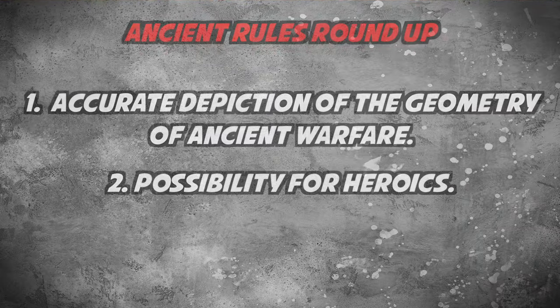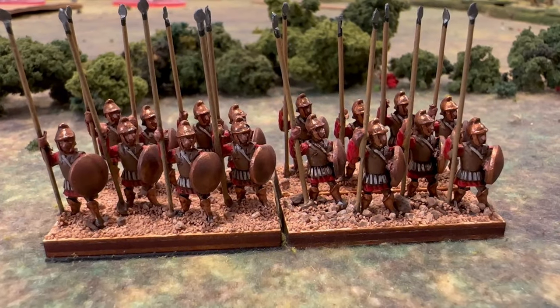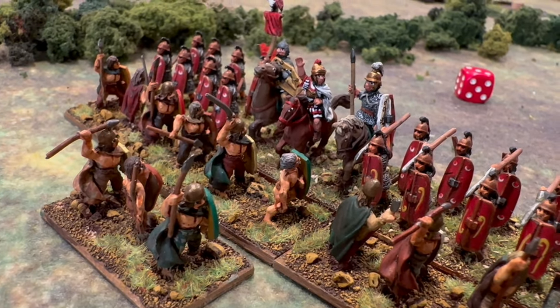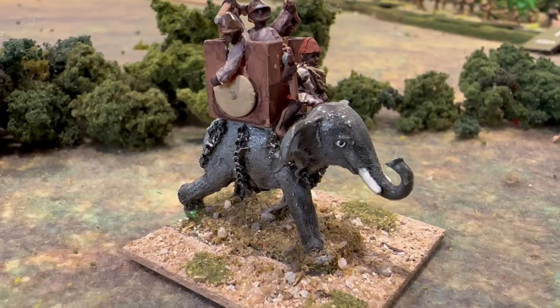And number three, definitely the one I look for the most: does the rule set depict the units of the time in a way that feels right for those specific units, those specific armies? Do the pike phalanxes roll forward unstoppably? Do the Romans have line relief and throw pila at people? And most importantly, do the elephants charge in screaming with their tusks and trunks? If you hear that at the tabletop, you know you're in for a fun — or maybe disastrous — time.